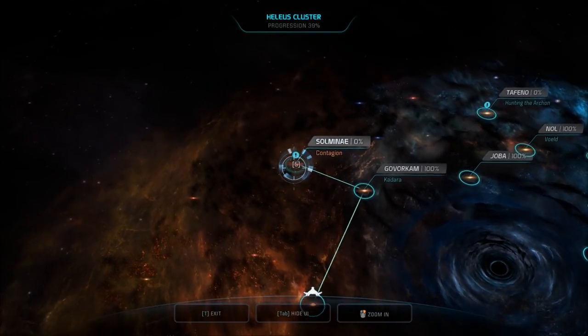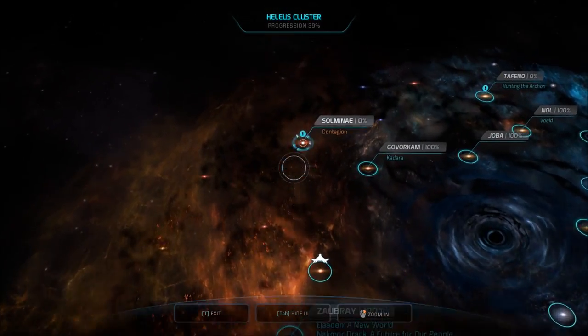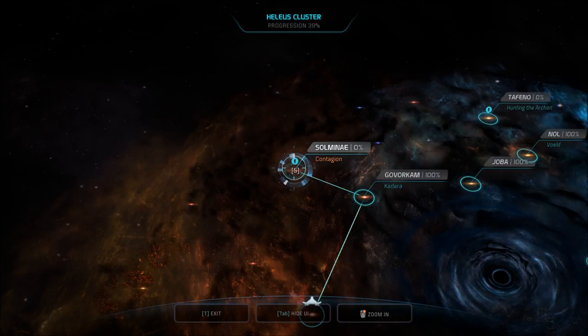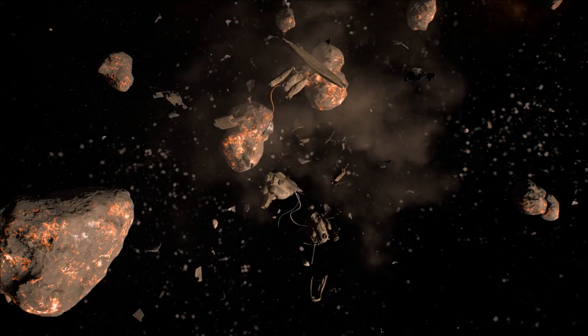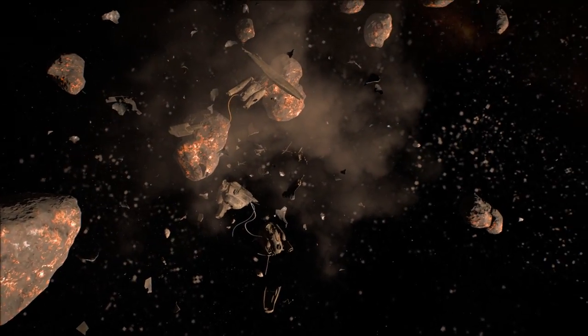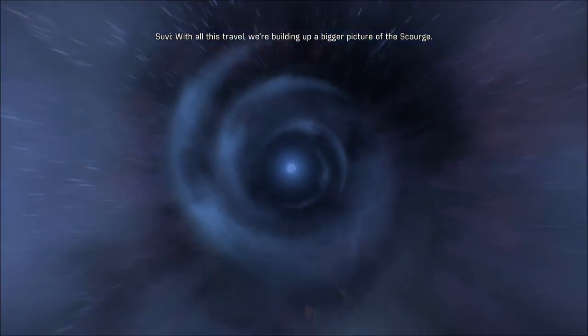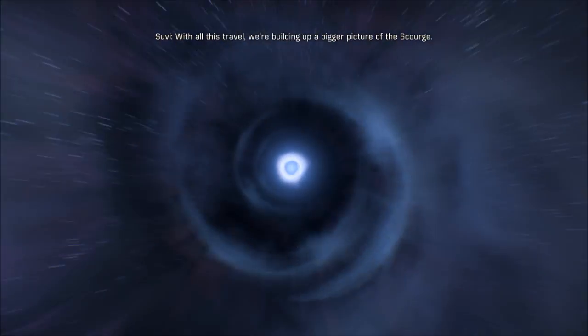So she made it all the way up here. Do you know how far this must be? It must be capable of faster-than-light travel. Off to the Salmonet cluster — another one we haven't visited or explored. With all this travel, we're building up a bigger picture of the Scourge. I wonder if it's just local to Helios, or if all of Andromeda's like this.